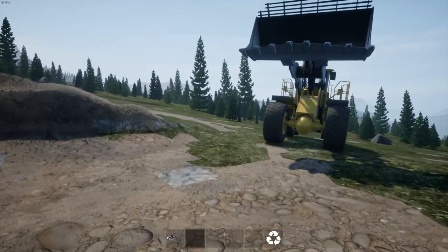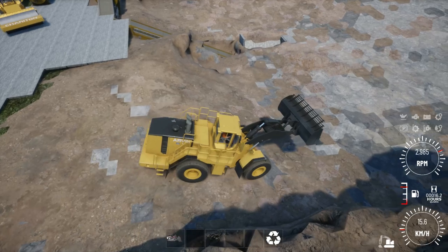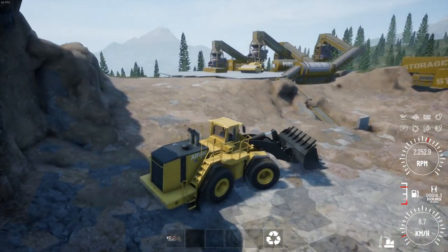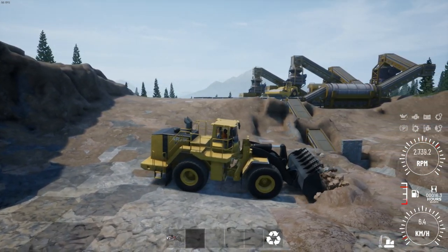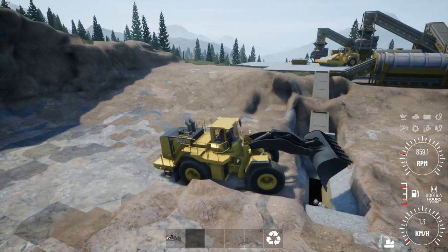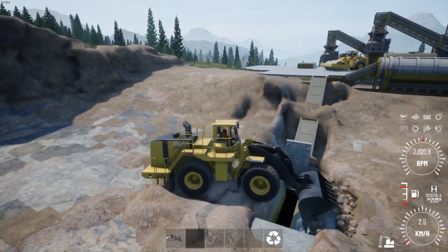I'm going to move this loader a little first because we want to go downwards and we need a little bit of space. Pretty much it's about opening up some room and getting the space we need to do the job. I'm just going to gently shove some of this into the hopper — take it and push it gently in.